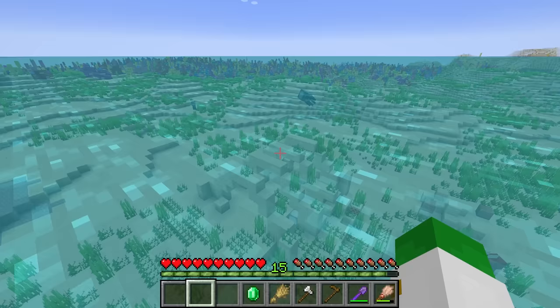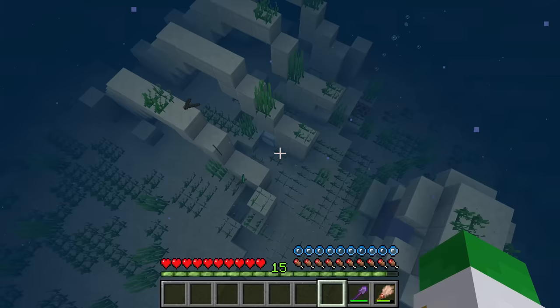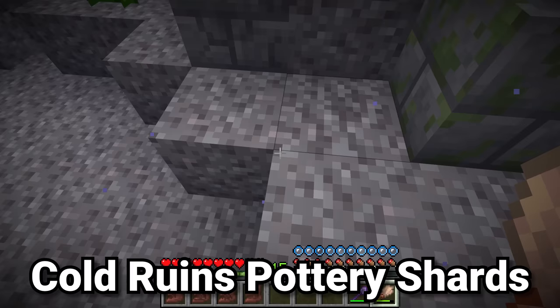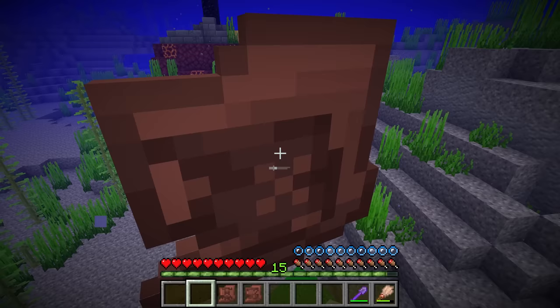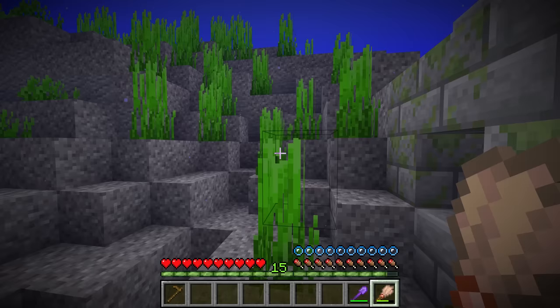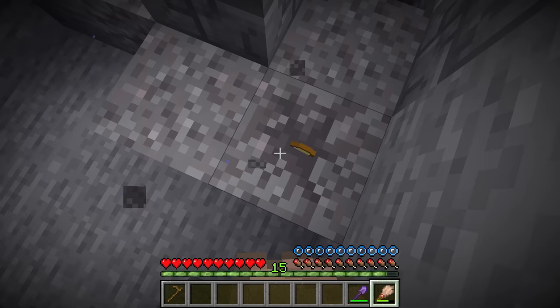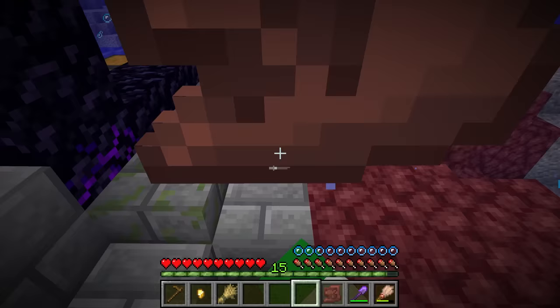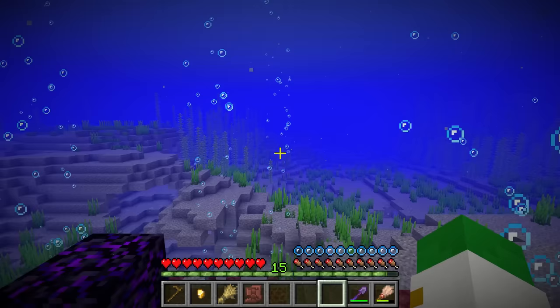The final structure with pottery shards is the cold ocean ruins, which has suspicious gravel. Here you can find: the blade (sword), the explorer (map), the mourner (warden), and the plenty (chest) pottery shards. The chance is 6.7% per shard with over a 25% chance of finding a pottery shard in general. These four patterns really paint a mysterious picture of the cold ocean ruins — the warden, a map, a sword, and a chest.